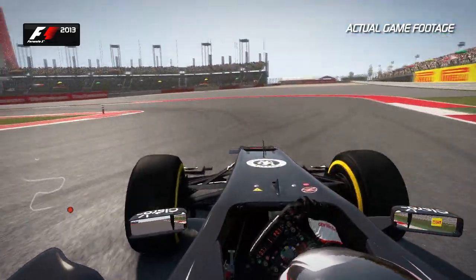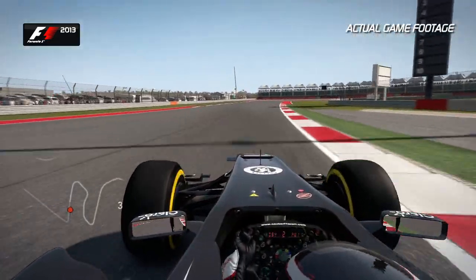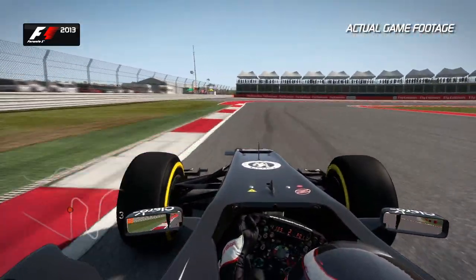Sacrifice the exit slightly, bring it back over to the left so that you can open up this double right-hand corner of Turns 13 and 14.